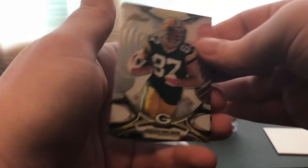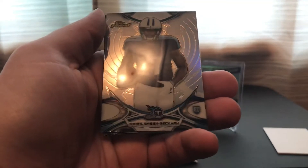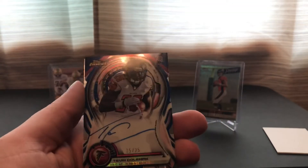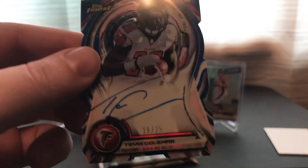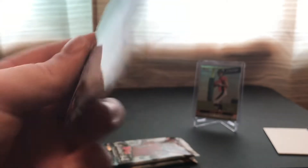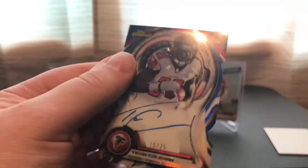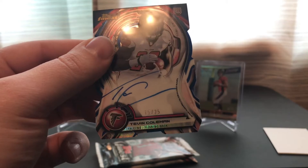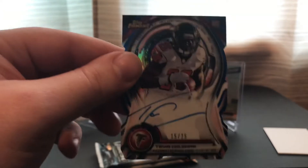Still no hit. Jordy Nelson, Julius Thomas refractor, and an OBJ Royal Green refractor. This is like a case hit! Got a Bryce Petty rookie base, and — a Tevin Coleman die-cut autograph numbered out of 25! These are hard to come by. I've opened a bunch of these packs before and only had two of this type — one was Todd Gurley, the other Tyler Lockett. This is actually my first Tevin Coleman autograph too. Pretty nice.